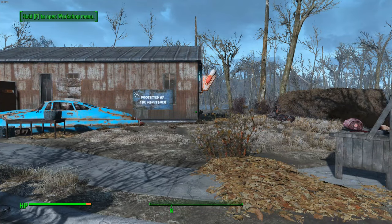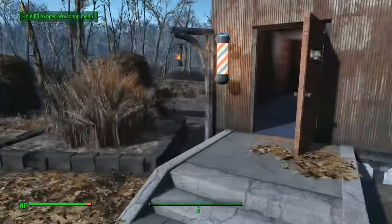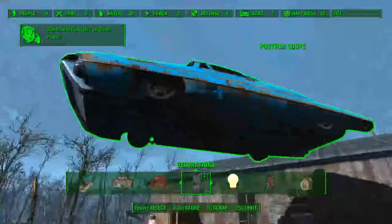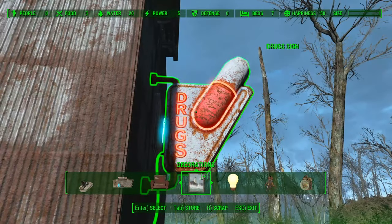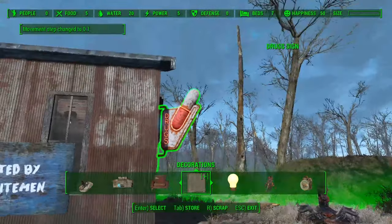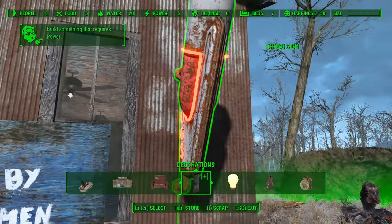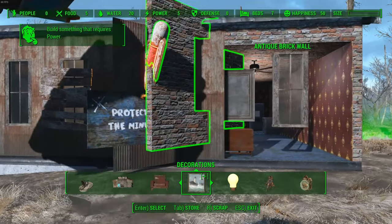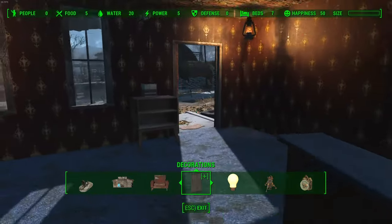We have one more bonus mod — Place Everywhere by The Lich. It's another must-have if you're serious about settlement building on PC. You can place anything anywhere, and more importantly you can adjust positions very finely with arrow keys at small intervals, rotate items, clip things together, and turn off snapping to place items in the ground or inside walls. It's a very useful tool that lets you mix and match everything to make your settlement look really nice.